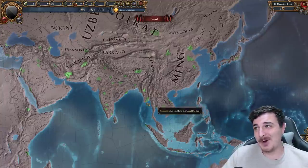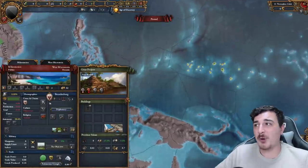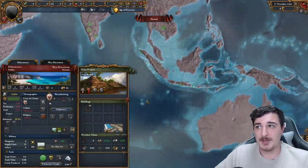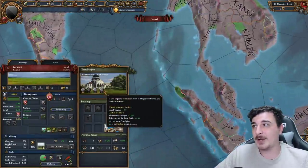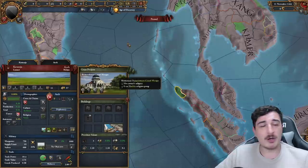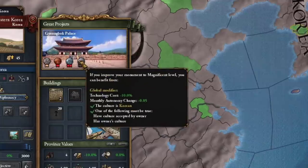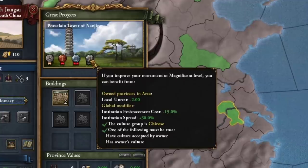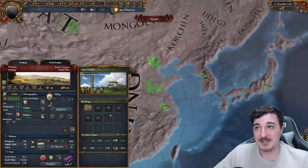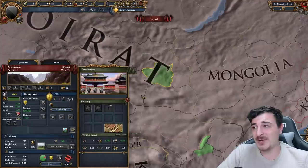Asia has definitely seen a lot of newly added monuments, with the Indian subcontinent having the majority, making Dharmic religion insanely overpowered. In the Micronesian parts, Nam Madol is great for colonizers. The Majapahit monuments and the one in Bali haven't changed, but we have a new one in Ase offering missionary strength and tolerance of the true faith, only for the Muslim group. In the northern parts, the Gyeonggyeong Palace offers tech costs minus 10% if you accept the culture. The Porcelain Tower of Nanjing gives 30% institution spread and institution embracement cost minus 15%, and even the Oirats got their own monument offering 30% religious unity for Buddhists, Tengris, Pagans, and so on.